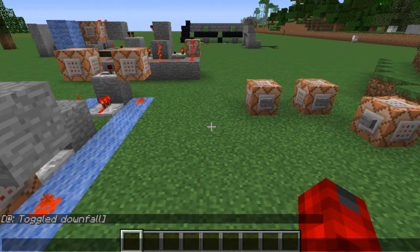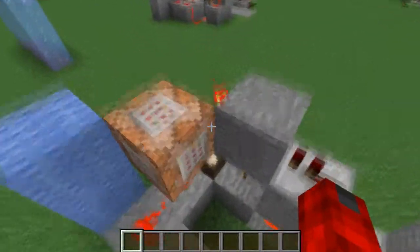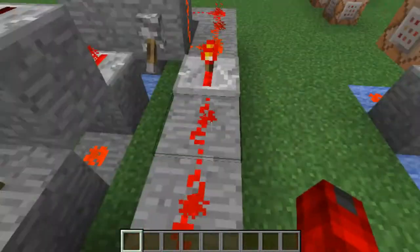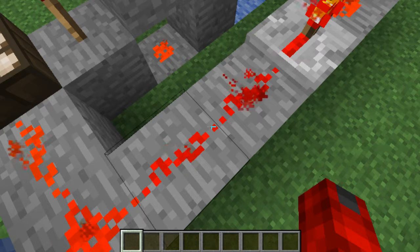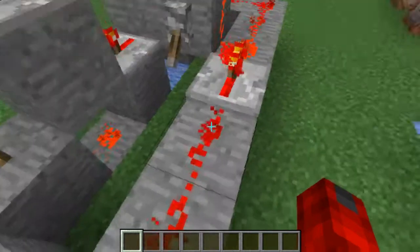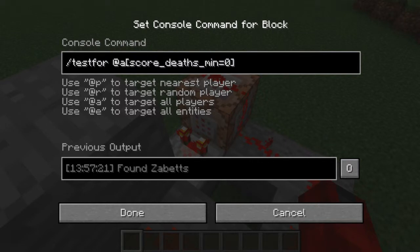What we're going to look at right now is the day counter. I use a daylight sensor and a four-block-wide line of redstone. This is so that it still counts a day even if you sleep through the night. You can set this so that you have to survive the night in order to count a day, but I haven't gone into that, so you can mess with that if you want.